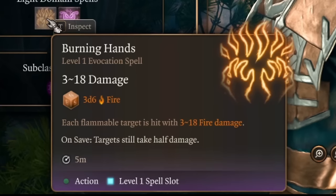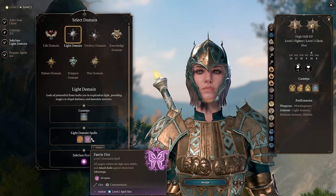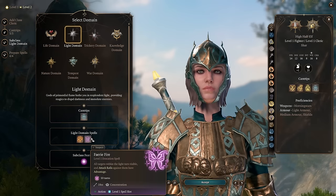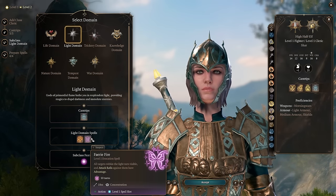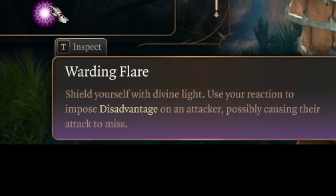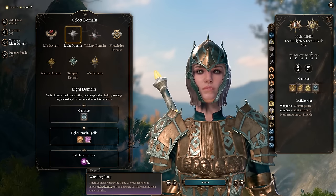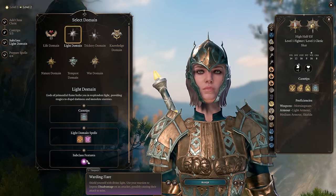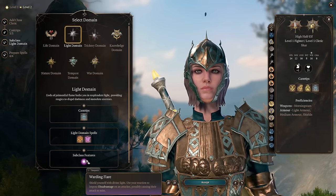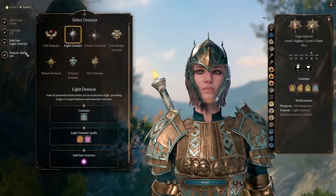At first level, burning hands — 3 to 6 fire damage in melee range, really insane. Fairy fire is nice too; you can use it to break invisibility of your enemies and give advantage on attack rolls against them to your party. But most importantly, we're getting warding flare. You can use your reaction to impose disadvantage on an attacker, even when they're attacking your allies. And the coolest part — you will see what the enemy rolls, so if the enemy rolls a critical hit, just use this feature and they will probably miss or not crit.